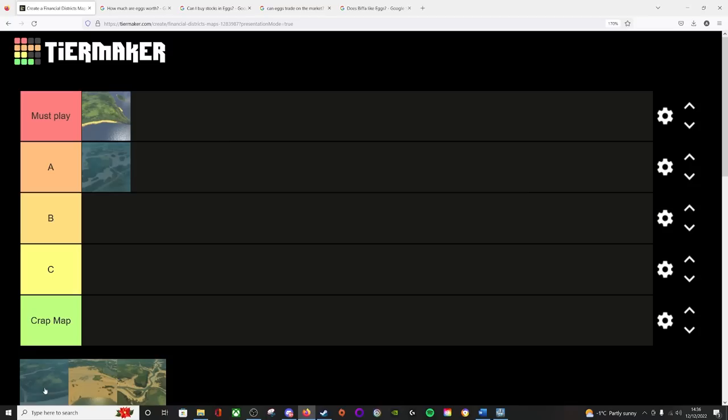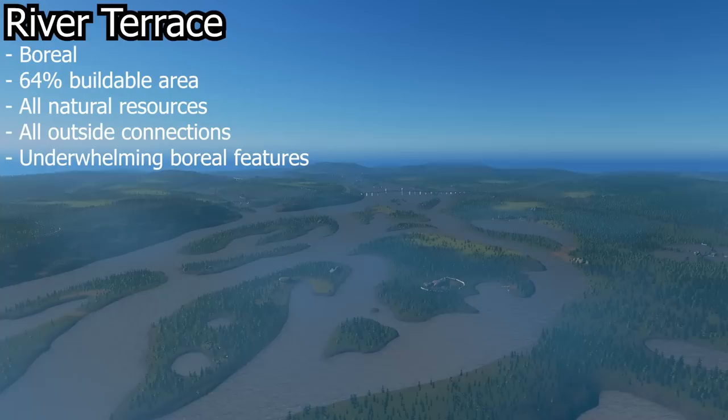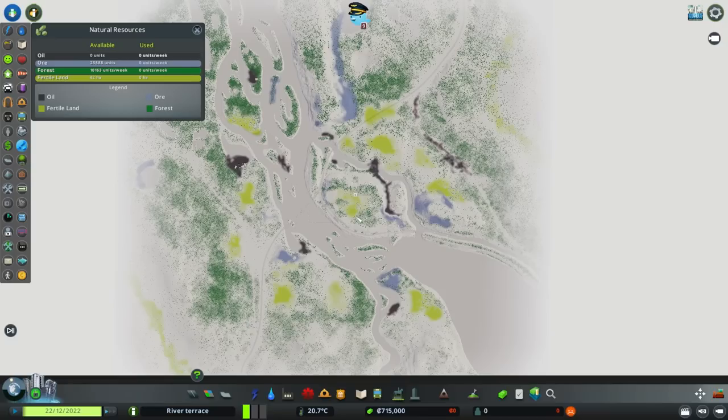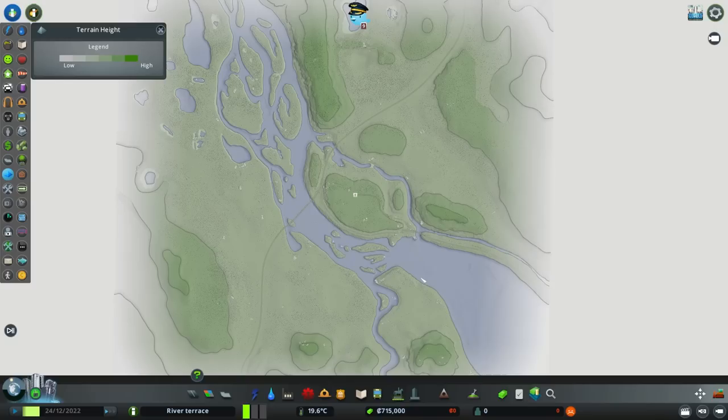Next up in the Financial tier list is the boreal map River Terrace, and this for me falls just about into B tier. River Terrace is a boreal themed map with a 64% buildable area. It has all available outside connections and all natural resources. Again as with the other maps we've looked at, there is plenty of each natural resource available, with some pretty significant stretches of oil and ore in this map.